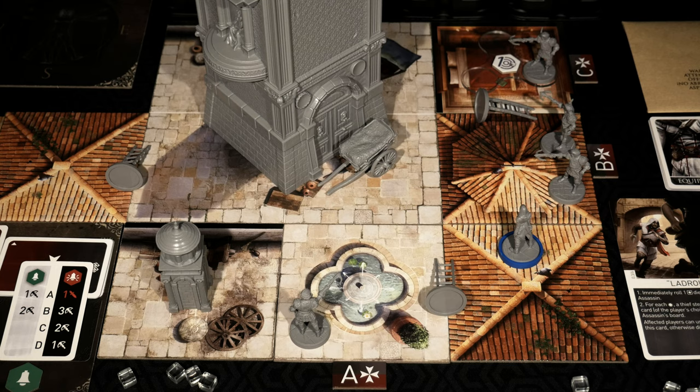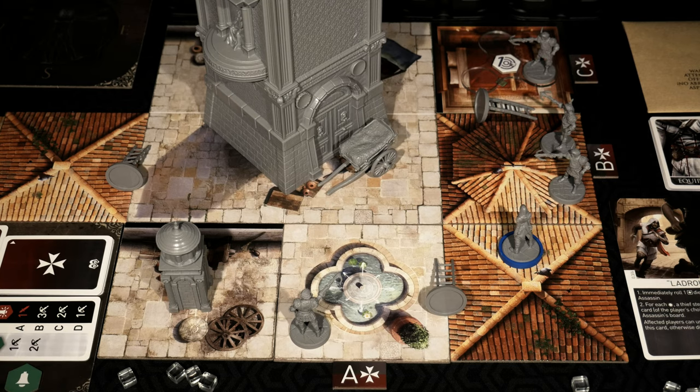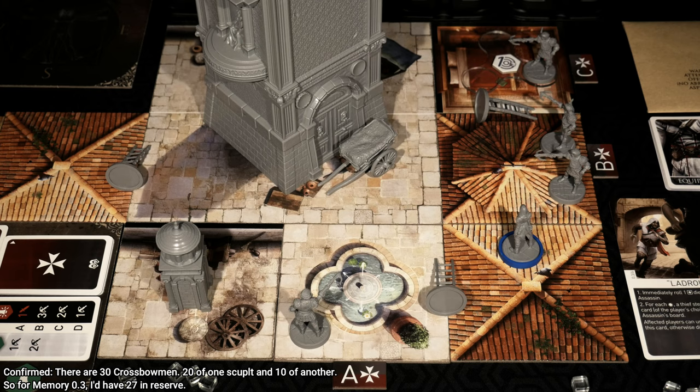Those additional guards definitely throw a wrench into my plans. I'm going to need to change up my strategy going forward. One thing to note: the scenario only said to place two crossbowmen but doesn't say how many you should have in reserve overall. In the prior memories it might have specified, but in this one it doesn't. Based on the rule set, if you cannot populate the game board with enemies coming from reinforcements, you can just straight up lose. I'm going to be confirming with Triton Noir as to how many crossbowmen you should have in reserve. We're supposed to have 10 agile guards, but are we supposed to have 10 crossbowmen?